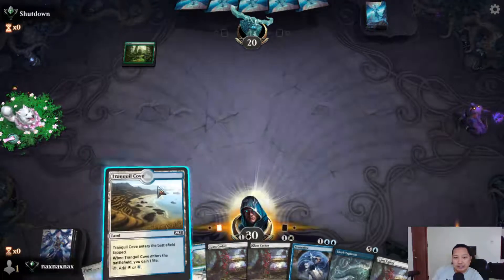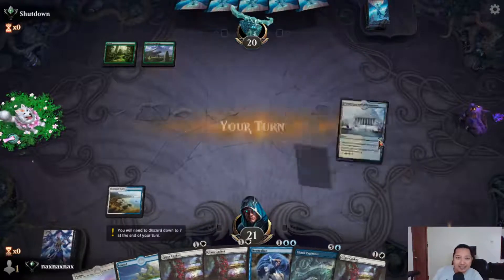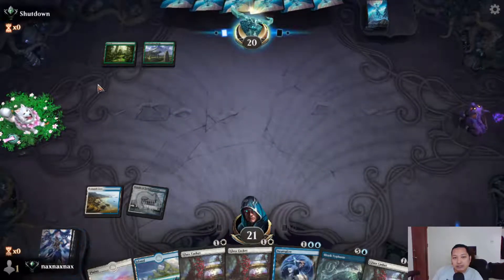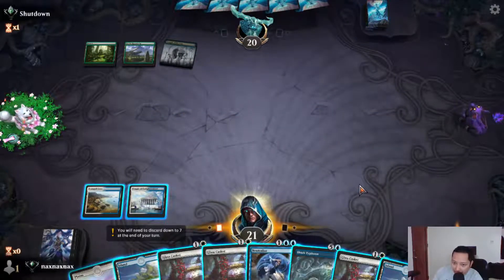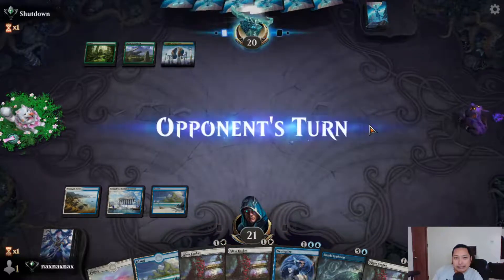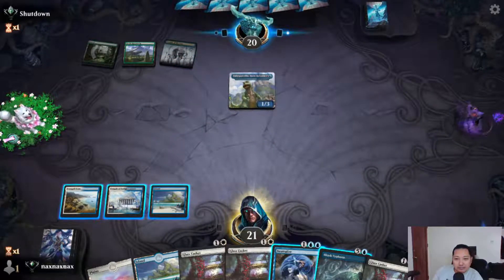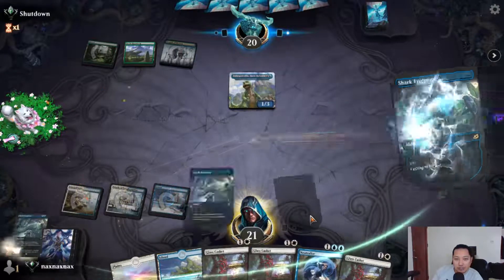It's green and Tranquil Cove — oh wow, three Glass Caskets! That's very bad, but the opponent still does nothing, so we can smooth our draws. It's green-blue, most probably ramp, so I think our Glass Caskets are dead in the water. Okay, Glass Caskets still online. We have four copies of Shark Typhoon and we need to keep. It's green-blue mutate.